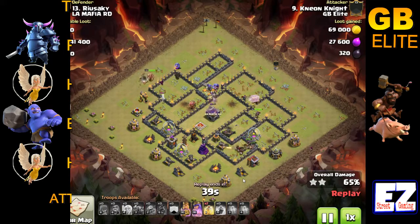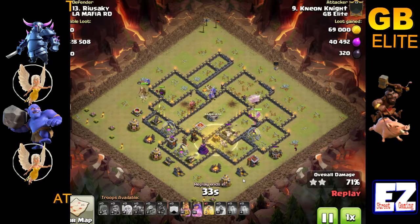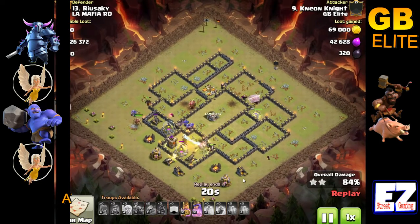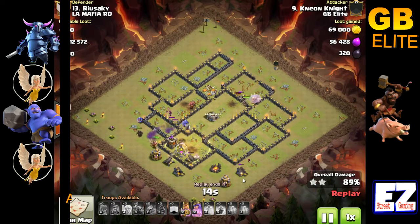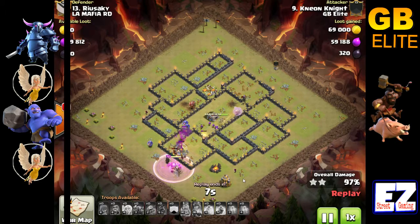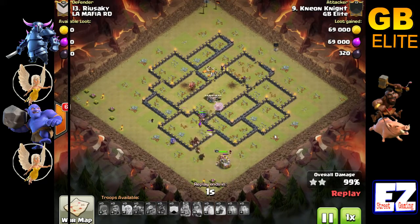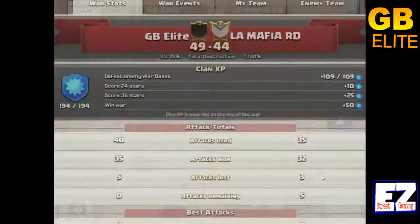He brings in ten or twelve hog riders out of the bottom of the base, has a heal spell left, puts the heal right there in that cluster of defenses - and I don't even think he loses a hog. He just wipes the whole bottom part of the base out. He's still got bowlers in the middle, still got a king at full health with a bowler behind it, another Pekka coming around that side. The Queen has been shooting at a wall for about 20 minutes - she uses her ability. He already knows he's got the base. A perfectly executed attack.